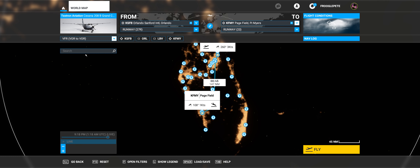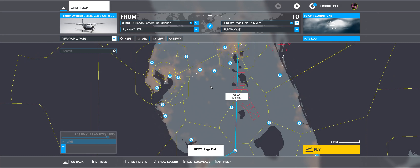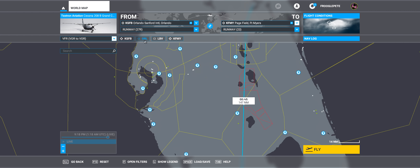We can go direct GPS again, or we can go VOR to VOR — that's more useful. VORs are very high-frequency omnidirectional radios. They basically send out a signal on each degree from 0 all the way around to 360, so aircraft can figure out roughly where they are by looking at the needle. If I zoom in here, now things get interesting — here's my route.